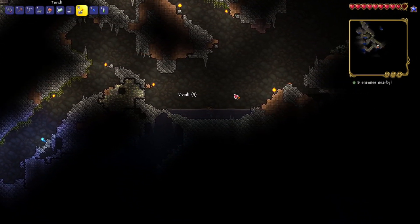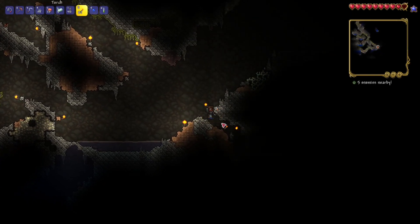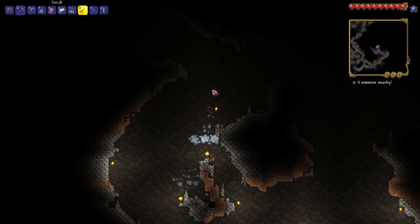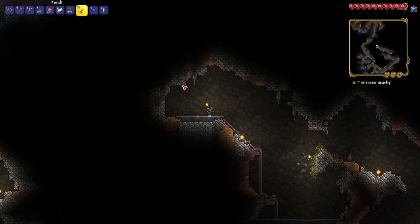I wanted to get that tungsten, but I also don't want to get crushed by — I'm assuming — a boulder on that pressure plate. There we go, so now we have 15 topaz, I think. Yes, 15. We need an anvil to actually check if that's enough, but I think it is. So once we head back, we should be able to get a grappling hook, which is really good. I'm very excited for that.